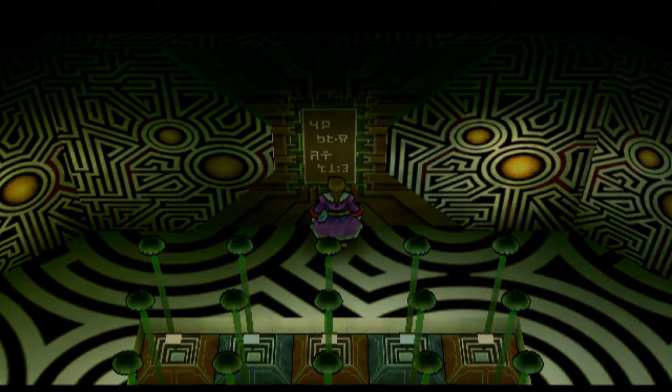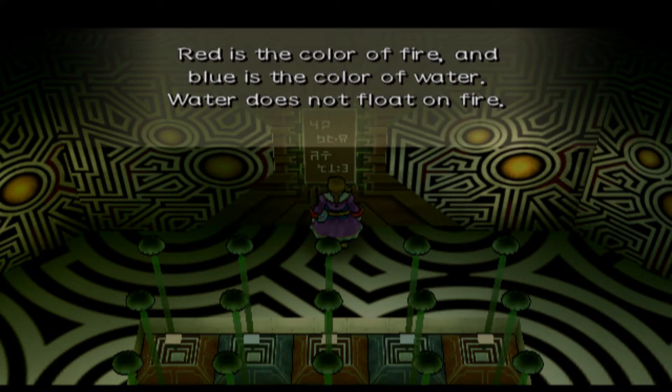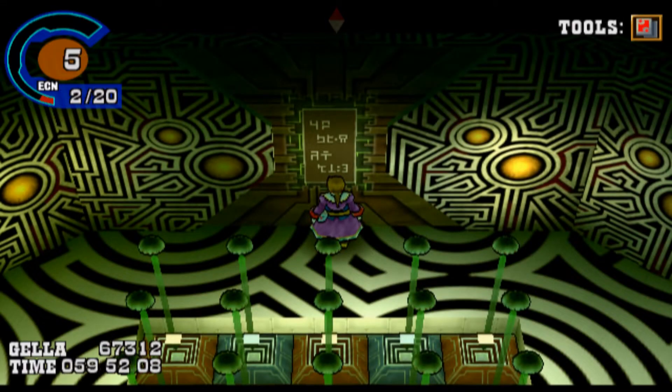It's a room that you encounter right after Melody, and if you examine the wall it says red is the color of fire and blue is the color of water. Water does not float on fire.